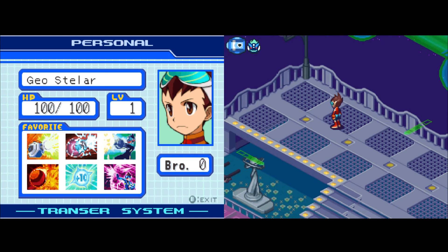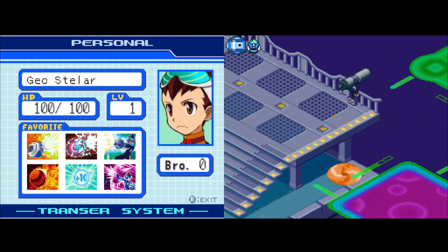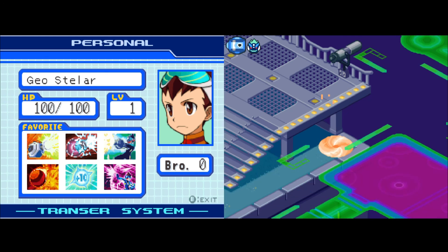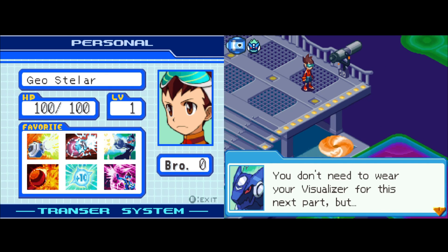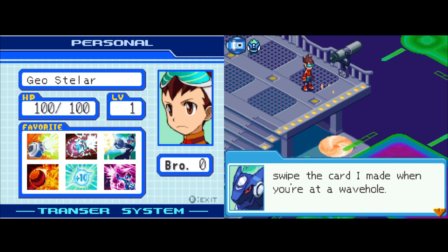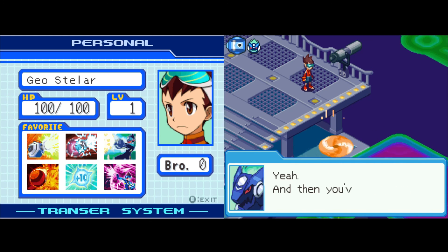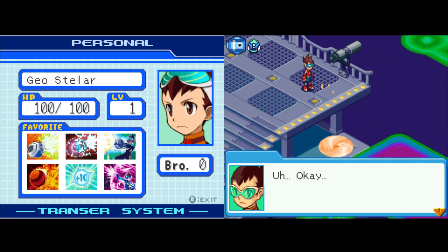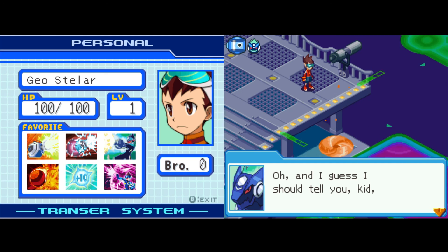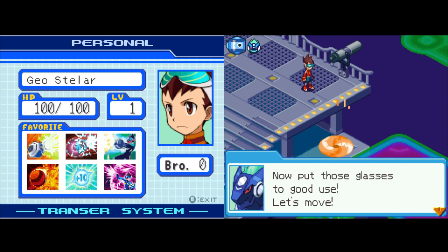Geo spots what looks like a Wave Hole. Mega instructs him: swipe the card at the Wave Hole — press the R button to swipe — and yell 'EM Wave Change! Geo Stellar, on the air!' Mega also tells Geo to press the Y button to put on his Visualizer so he can see the Wave World. Now put those glasses to good use — let's move!